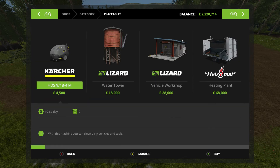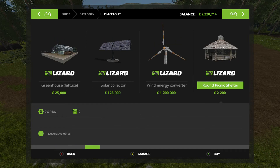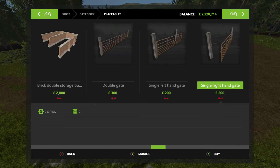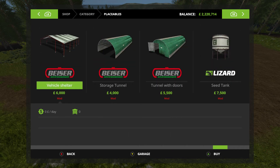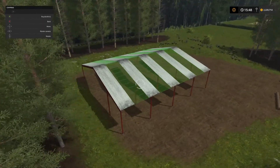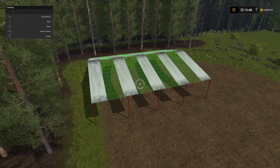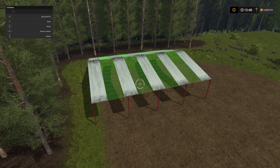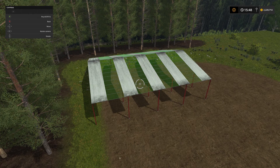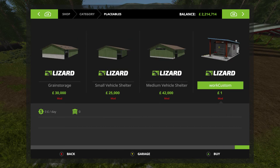Now what we are going to do is open the shop menu and go across to placeables. We are going to whizz across - I think it is somewhere near the end there - we are going to put the vehicle shelter in. This is only going to cost us £6,000 which is very handy. We are going to put that in over here; that will give us somewhere to store vehicles and logs etc. We will place that in there.